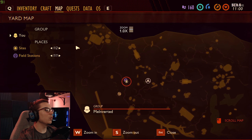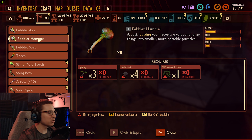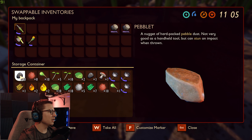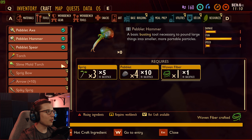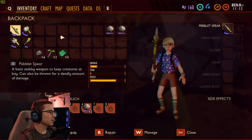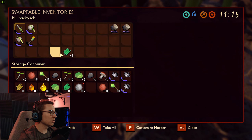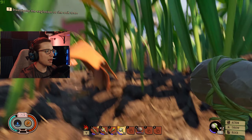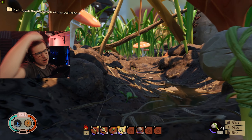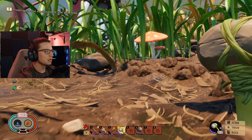I really want to craft ourselves a hammer to start today's episode. We need three sprigs, four peblets, and one woven fiber. Let's grab peblets, sprigs, and fiber. I'm starting to get used to the way this crafting system works in this game. I want to go back to this tripod and explore the area in the cave that was blocked — we needed a hammer for that.